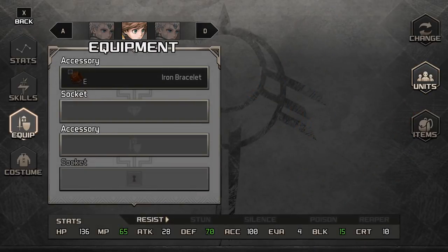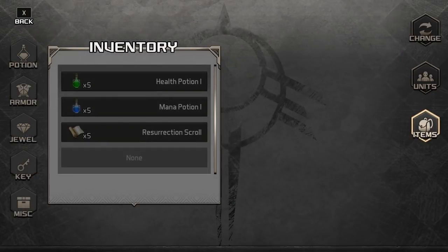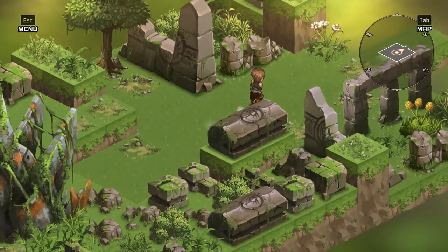We all have special skills that we can unlock in time. Equipment, of course. And costumes — there is some DLC where you can pick up new costumes for your people if that's your thing. And items, of course. We can keep track of our beasts that we have come across, and change settings. Let's go on to the green arrows.